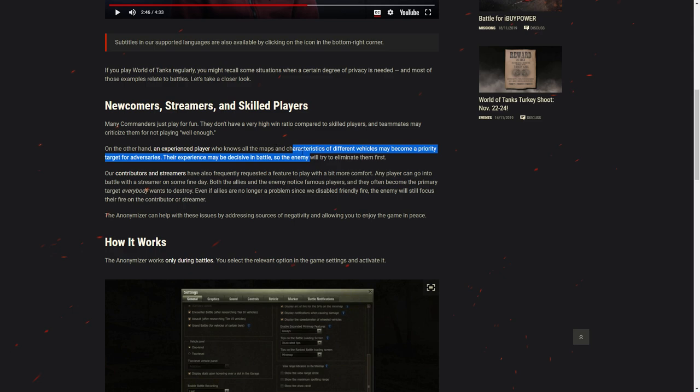Herbie the Half-a-Bee and the ice cream truck driver — these hypothetical characters — when they created their accounts, they chose anonymous nicknames. They started anonymous. They were already anonymous until XVM was introduced and showed their statistics in real time. Without XVM, Herbie the Half-a-Bee wouldn't even need the anonymizer.